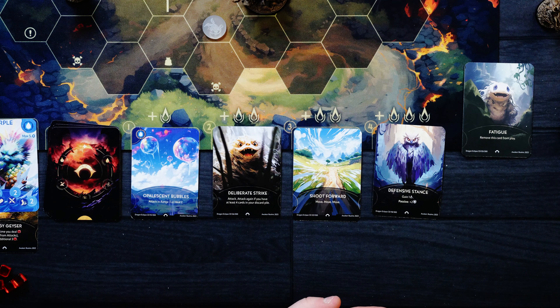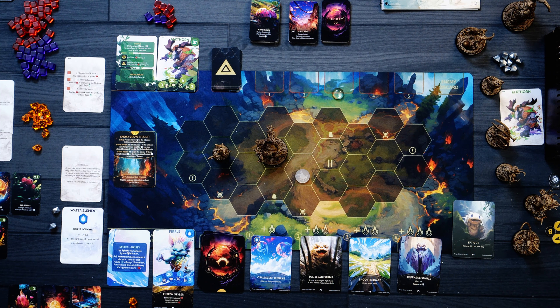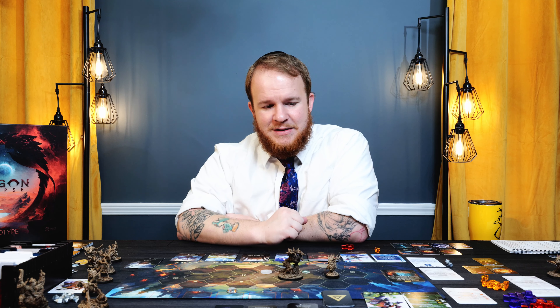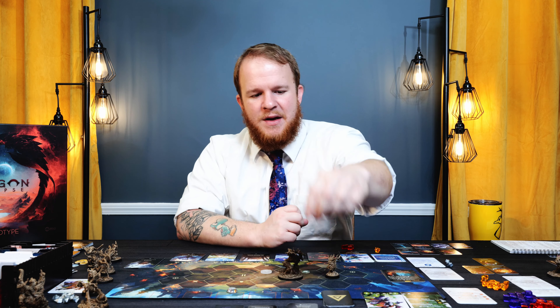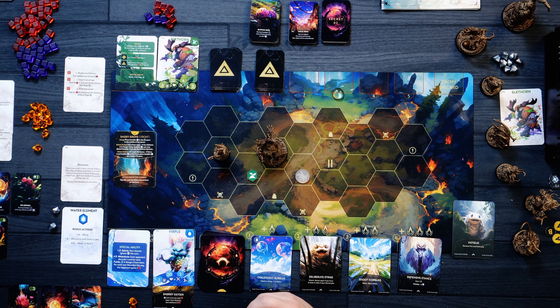Moving on with the Elkthorn — he's going to go ahead and rush, moving 1 and 2, then attack. He's not going to successfully attack me. So he's going to gain a Rage Token on the board because he didn't successfully hit me, and the card will cycle down. His passive: plus 3 attack and minus 3 defense for each Rage Token on the board. The Elkthorn discards a Rage after it attacks.